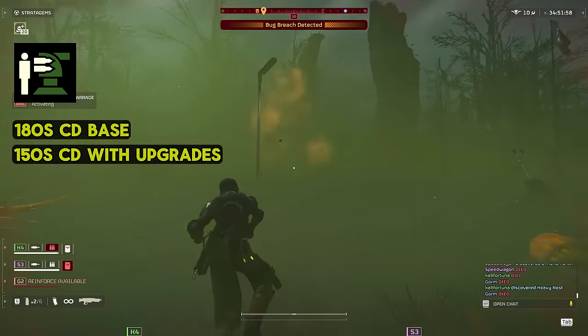To handle troublesome bile titans, we brought the Orbital Precision Strike. I want to like the 500kg — it's a cool stratagem — but unless you're bringing both, the Orbital Precision Strike should serve you better in general. For our last piece of kit, we're bringing the Bushwhacker again, but this time it's mostly an oh-crap button for when we get ambushed by stalkers. We don't have a ton of stagger in this kit, but between our stun grenades and our pocket shotgun, we should be able to handle them whenever they appear.